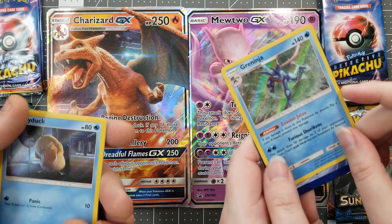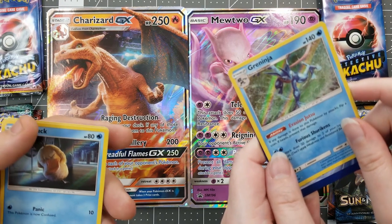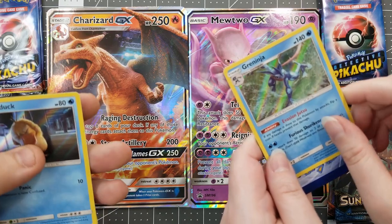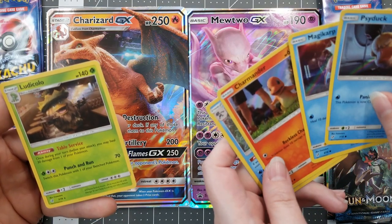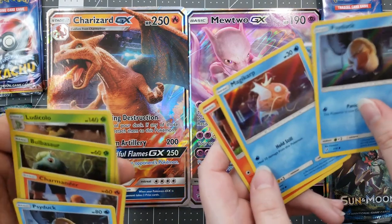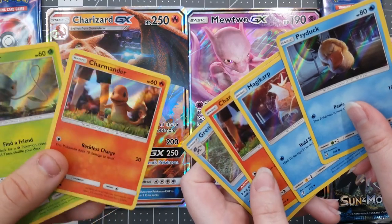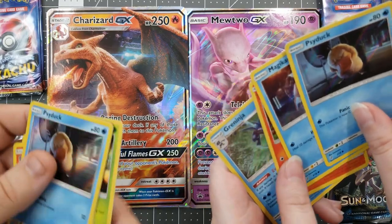I got a Greninja! I got a Greninja! You're supposed to flip over all four because it's going least rare — sorry, I messed up. Here's my Greninja. So far I'm in the lead. Well, I got a Ludicolo, who is actually the best coffee shop barista ever. I got Charmander with some trainer legs, a Magikarp. We've got two out of the three starters in this pack alone — I got Bulbasaur and Charmander. So I got Greninja, Charmander, Magikarp, and Psyduck.